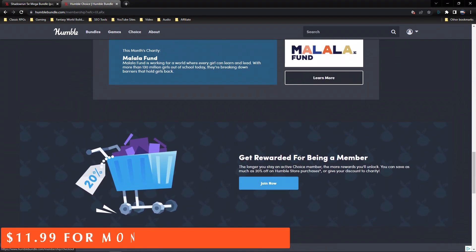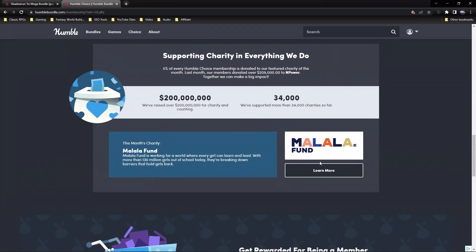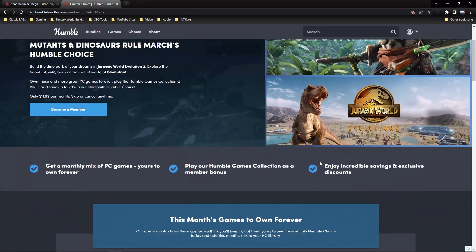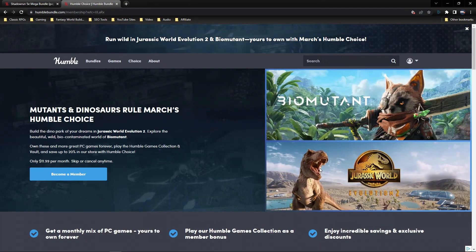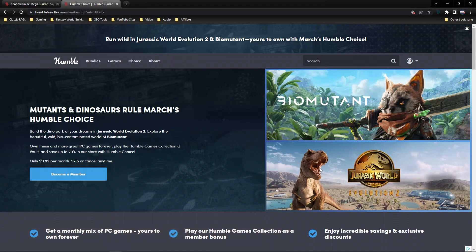It's $11.99 a month to become a member, and you earn credits to get about a 20% discount on your Humble Bundle purchases — that's not bad. Try it out for a month, see if you like it, and if you do, stay on. You might get a whole lot of value just for paying $11.99. They're always changing things around with new Humble Bundles all the time, so try it out for a month.